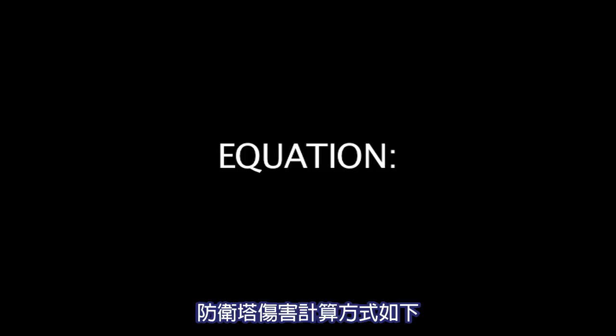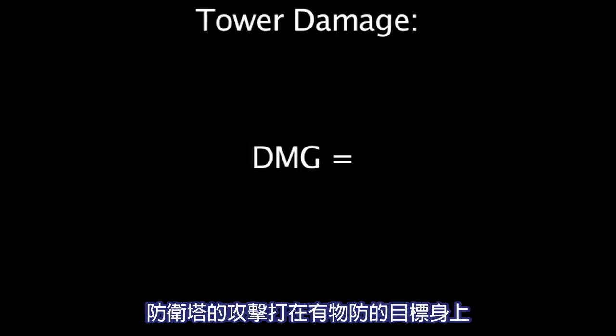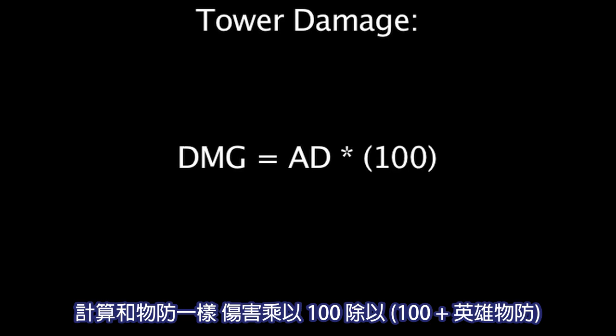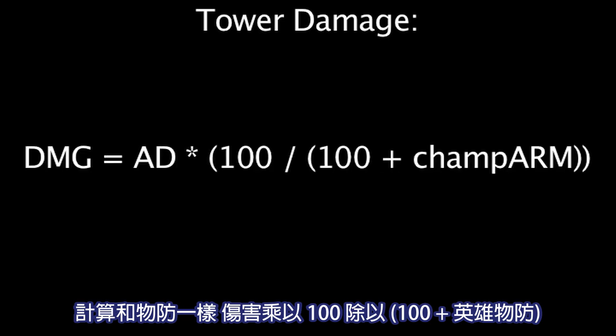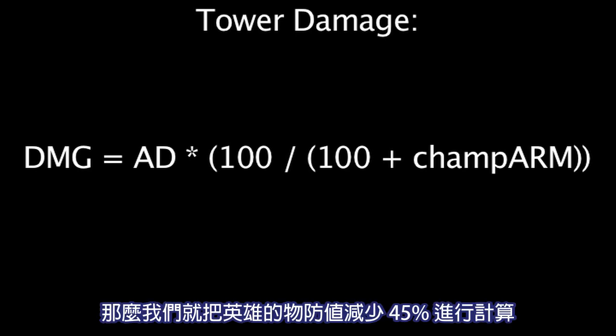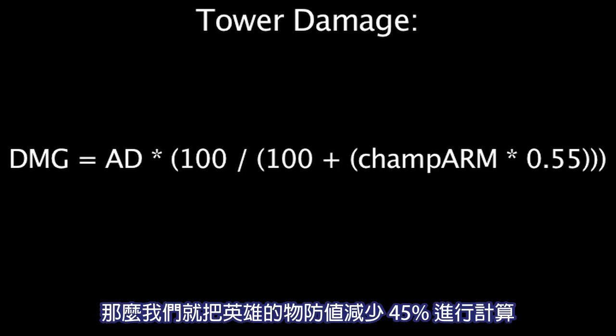The formula to calculate turret damage is as follows. The turret's attack damage has the champion's armor applied to it, with the standard armor equation of the attack damage multiplied by 100, divided by 100 plus the champion's armor. Since turrets have 45% armor penetration, we'll take that into account by reducing the champion's armor by 45%.